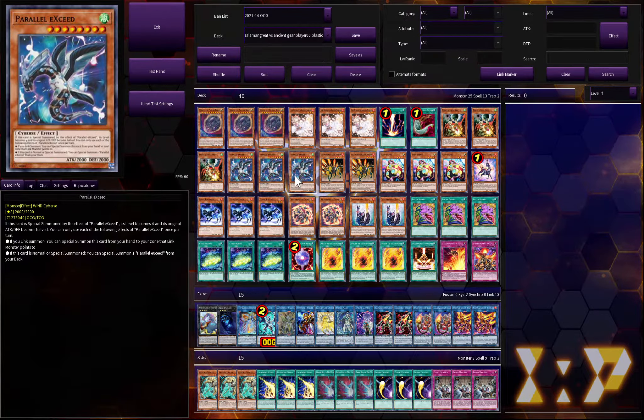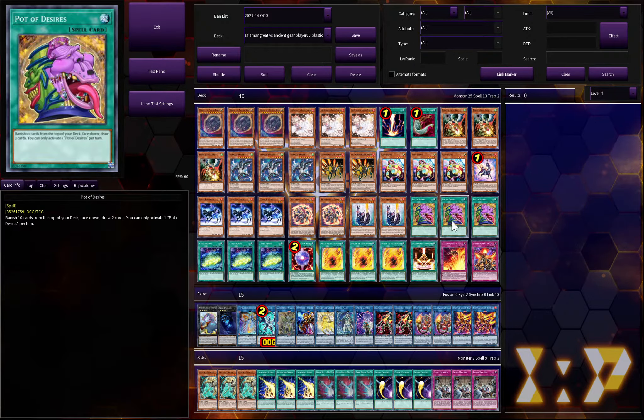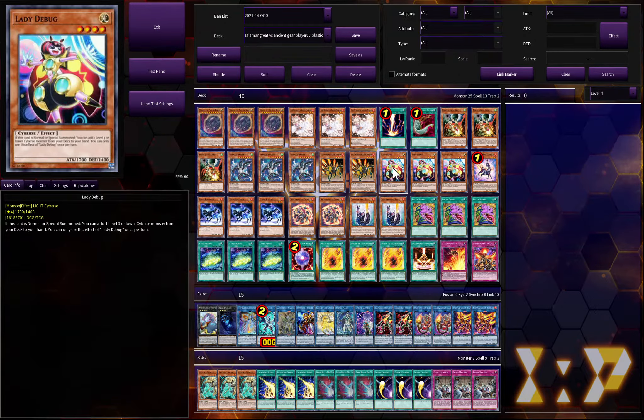Parallel eXceed is a really good card that I can't believe just falls under the radar a lot — it's very good in this deck. Two Jaguar is a decent play starter. You're only running it at two because you don't want a lower chance of banishing all your copies with Pot of Desires.